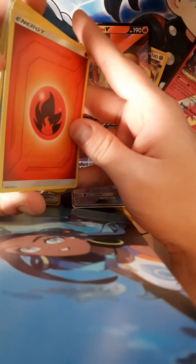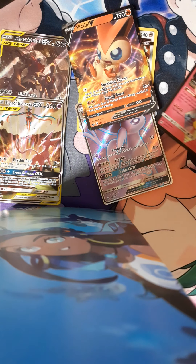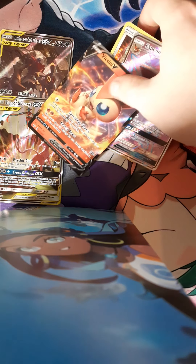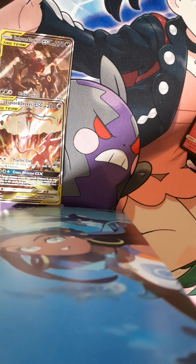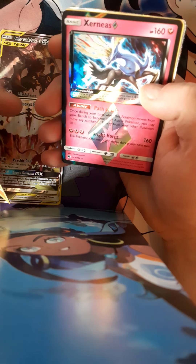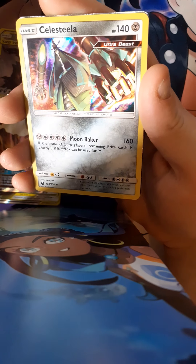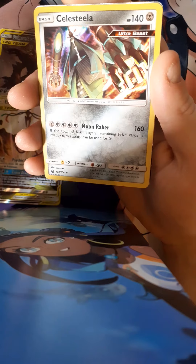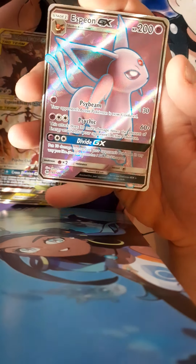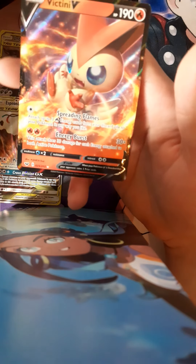We can put the Exeggutor there — it's technically a holo but it's nothing we're looking for. So picking up all the main pulls: Exodrill holo, Doublade holo — probably not worth much. A Prism card — I'm pretty sure Prisms aren't worth much, they're just normal shinies. An Ultra Beast — no idea on price. Then we've got our Espeon GX full art — that looks really nice and is probably our biggest pull. And we've got a Victini V half art — not too bad.